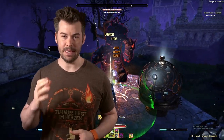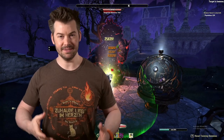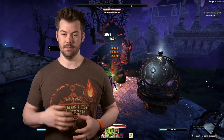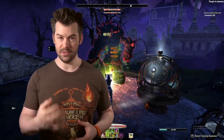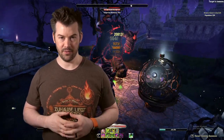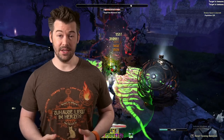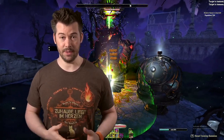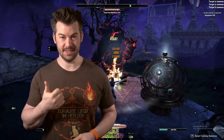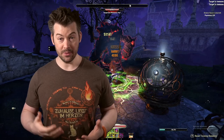Hey everyone, it's Nightharrow here and today I've got the Beam Arcanist build for you. This is the meta setup for the Arcanist, or at least a meta setup. This build is probably one of the easiest and most simple builds you can do right now. The main reason for that is because the Beam on an Arcanist lasts for four and a half seconds, compared to heavy attack builds which only last 1.8 seconds. So this is literally two and a half times longer, making it much easier than most other classes.